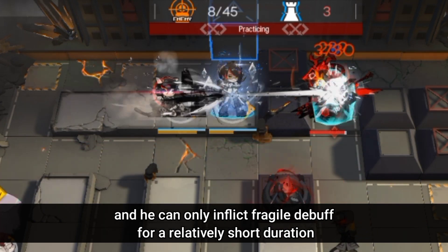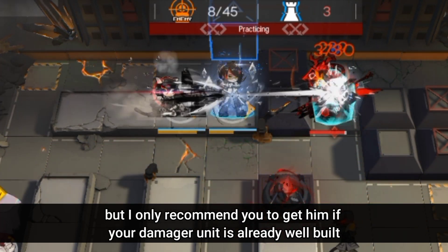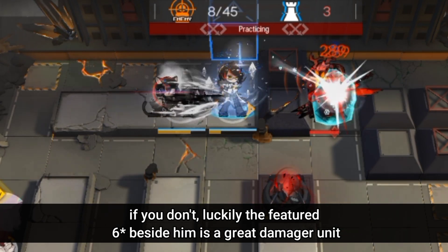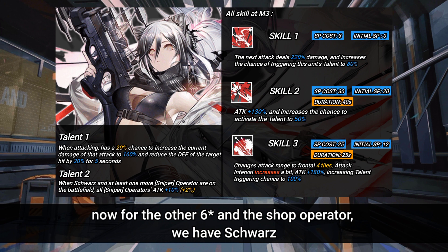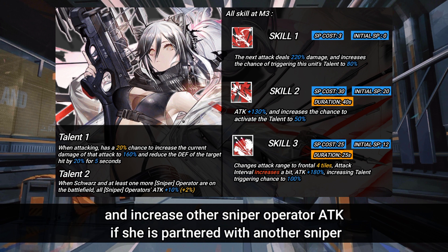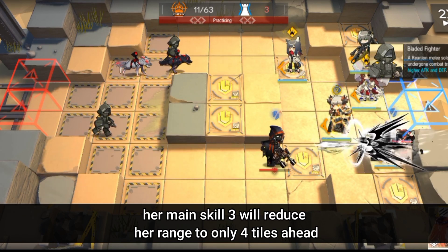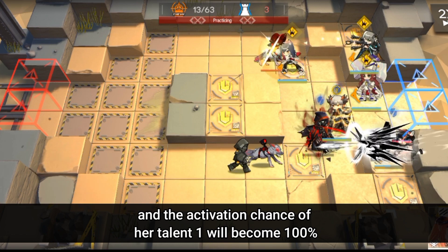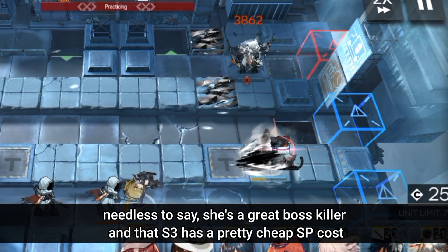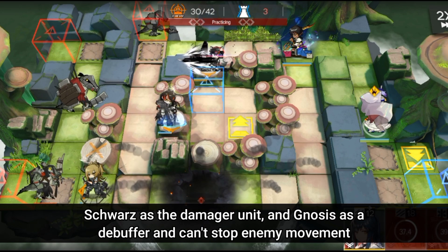His fragile debuff is only amazing if the enemy can be frozen, and he can only inflict the fragile debuff for a relatively short duration. But overall, Gnosis is a great crowd control and debuffer unit. I only recommend you get him if your damage unit is already well built — but luckily the featured 6-star beside him is a great damager unit. For the other 6-star and the shop operator, we have Schwartz, a Heavyshooter Sniper that can reduce enemy defense and inflict critical damage from her talent, and increase other sniper operators' attack if partnered with another sniper. Her main Skill 3 reduces her range to only 4 tiles ahead, but gives her a massive attack boost and her talent 1 activation chance becomes 100%. She's a great boss killer and that S3 has a pretty cheap SP cost. It's nice that the two featured 6-stars are a good partner — Schwartz as the damage unit and Gnosis as a debuffer who can stop enemy movement.